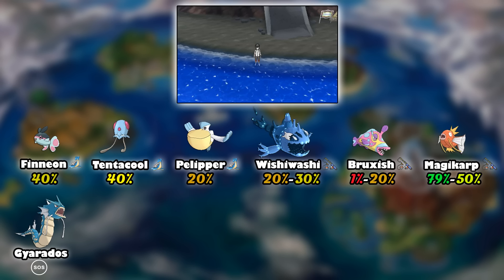There are two ways of catching Pokemon on this route: surfing and fishing. Most of these Pokemon we have seen on previous routes, but we'll still go over them. Through surfing you have a 40% chance of catching Finneon, a 40% chance of Tentacool appearing, and Pelipper with a 20% chance of appearing.